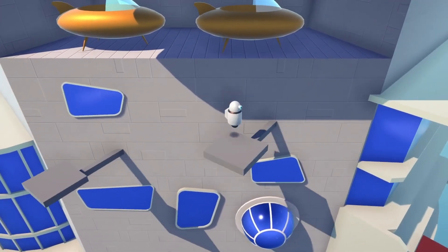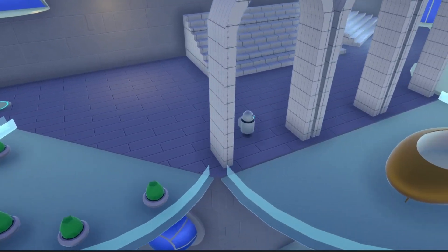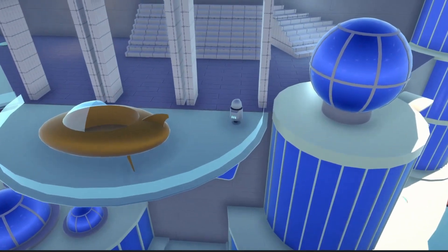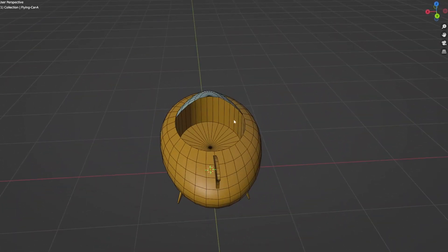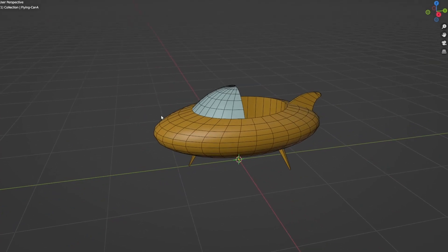Let me know what you think and what challenges could fit into this setting. I wanted to break things up a little, so I modeled a flying car for a change. The shape is pretty simple but it is close to where I will be going with the design of the decoration and assets for this level and the overall game.